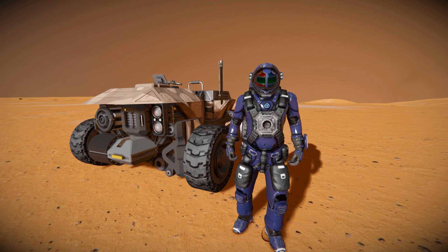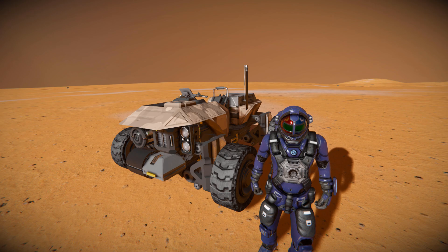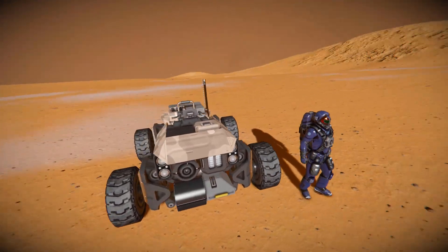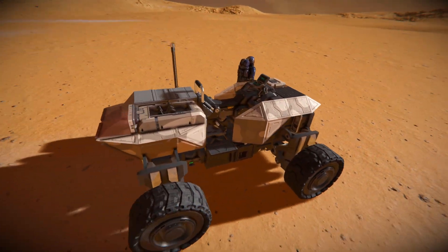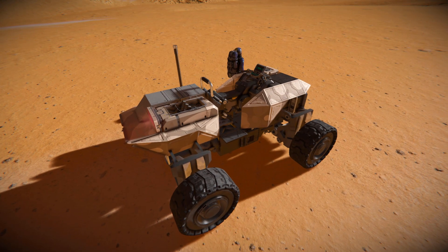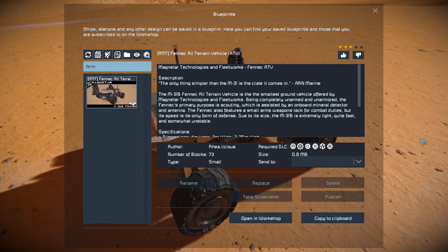This thing right behind me is called the Fennec All-Terrain Vehicle, which uses the saddle cockpit. We've got the new size 2 wheels, access panels along the sides, and just an overall great compact design. Press F10 to find this in the spawn menu. The Fennec is 73 large blocks, using the Heavy Industry, Automatons, Wasteland, Warfare 2, Sparks of the Future, and Warfare 1 DLC packs.